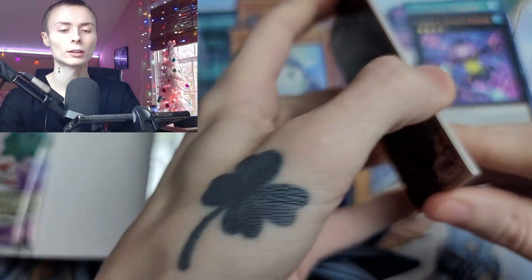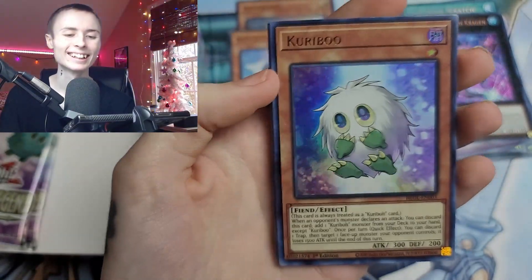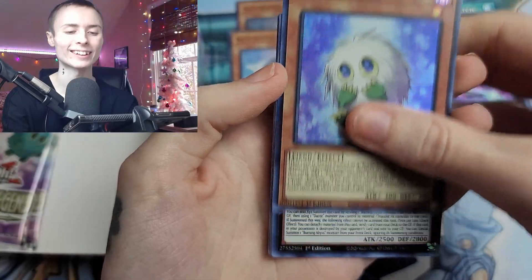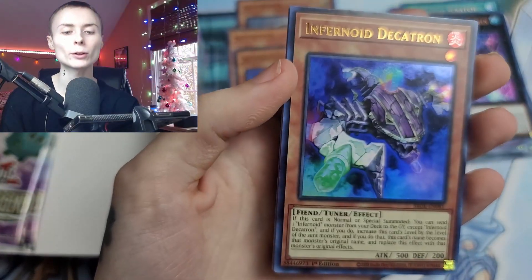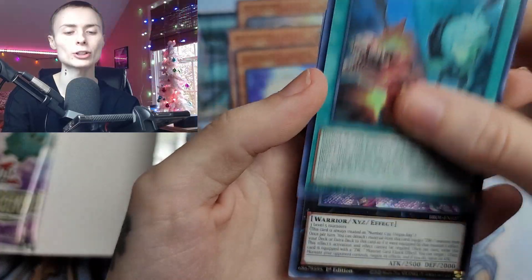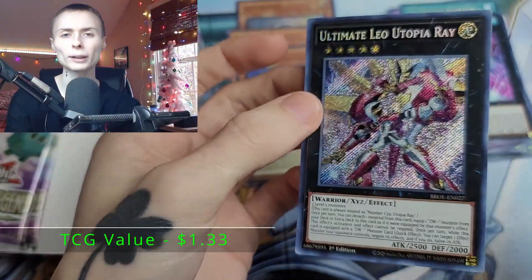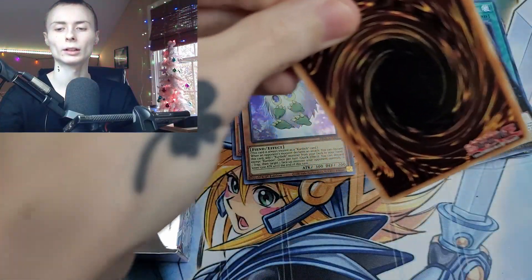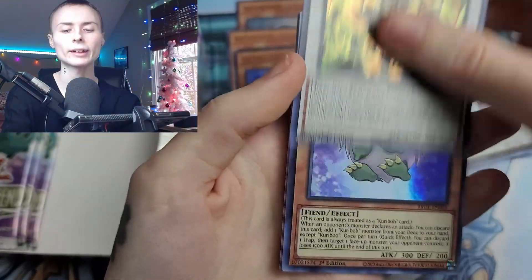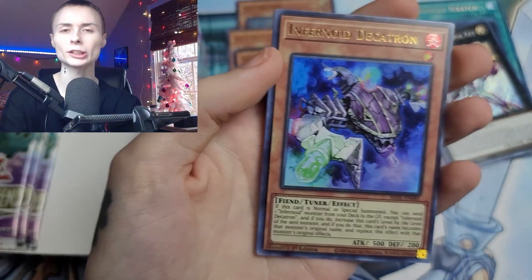I think Konami's doing a good job. Karibu — haha, nice! Such a cool card. We'll set him right there. So we've pulled three, two of them are the same but that's okay. Infernoid Decatron. Interrupted Kaiju. Ultimate Leo. Utopia Ray. A lot of Utopia stuff in here, and Utopic — very nice to see that stuff getting some love. Usually when it's a new set I like to take my time and show you guys everything. Karibu again.